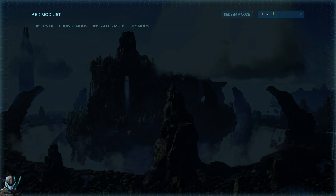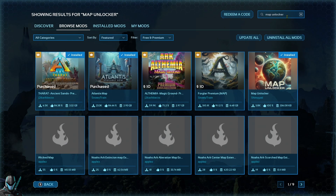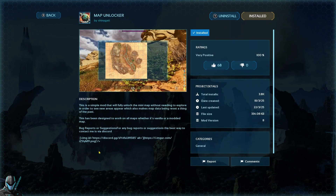From the main menu, head to the mod list and then search for the Map Unlocker Mod by Shiny Gaddy. From there, go ahead and install the mod. This mod is available for all platforms, by the way.